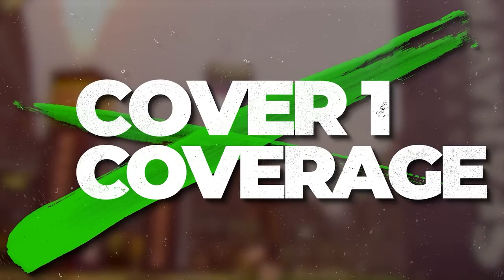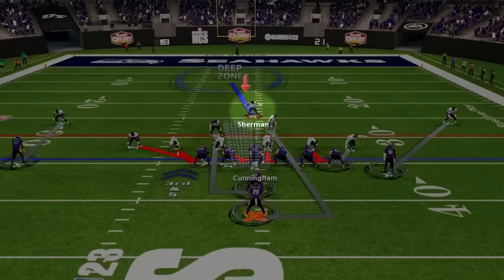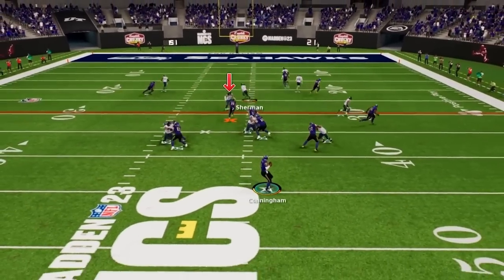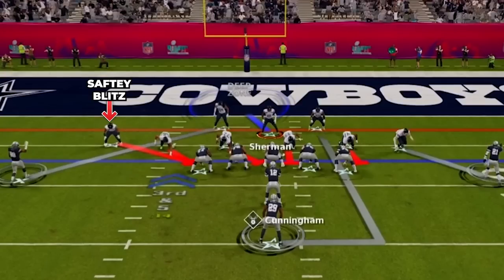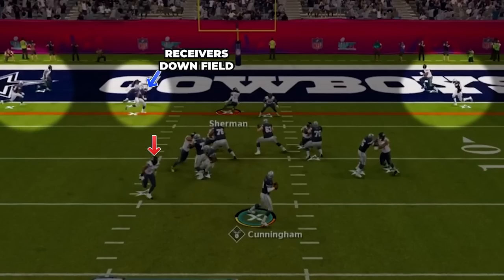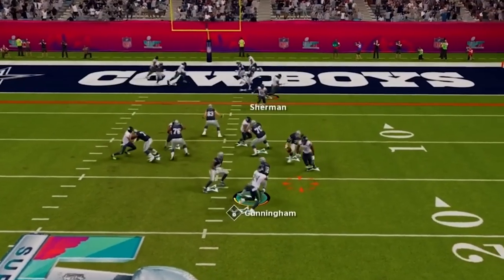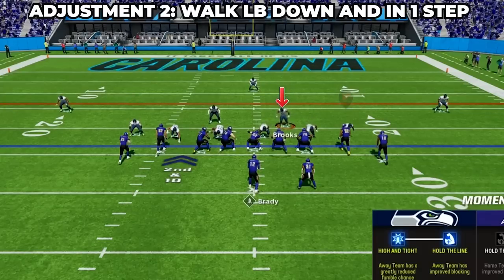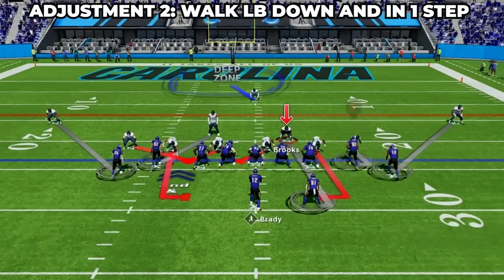The other coverage the Hawks played a ton of was cover one, and we're going to have an amazing version. This will be a single high defense that looks identical to our cross man pre-snap, but now we have man coverage across the board — a great curveball to catch the offense off guard. It also has a blitz element with our safety firing off the edge; if they send everyone out on routes, we get the edge rusher free completely unblocked. Make sure audibles are set: come out in SS Blitz 1 in 4-3 over solid, then audible to FS Fire 1 in 4-3 under. Slant the D line to the blitzing safety side, then take the LB on the opposite side of the walk-down safety and bring him down one step, plus QB contain.